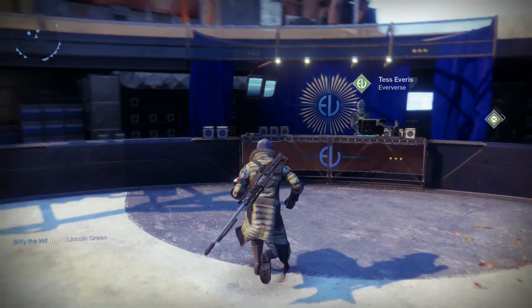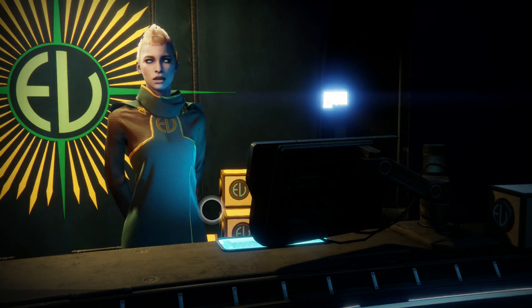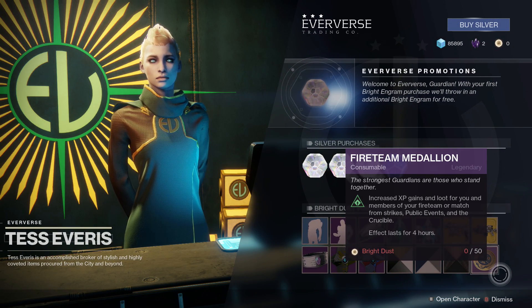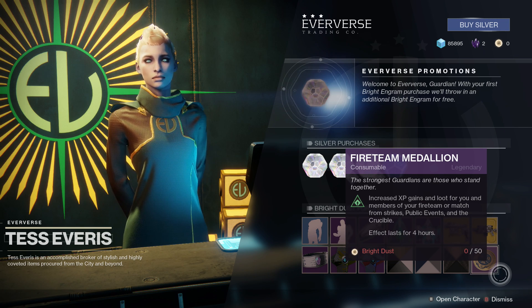So you want to go over here to the Eververse place, and inside of here they actually sell a coin called the Fireteam Medallion, which is very useful because what it does is it increases all your loot, all your XP gained from public events, strikes, and the Crucible, and it lasts 4 hours.